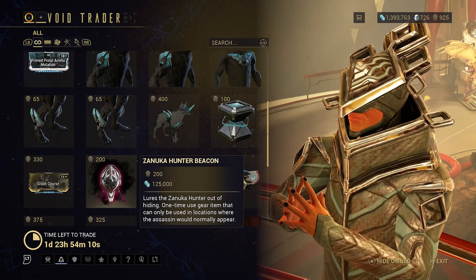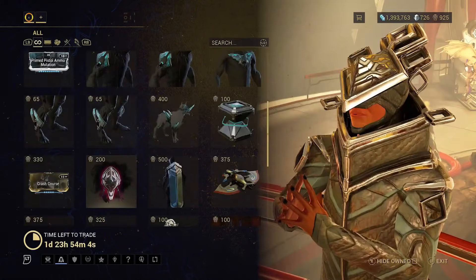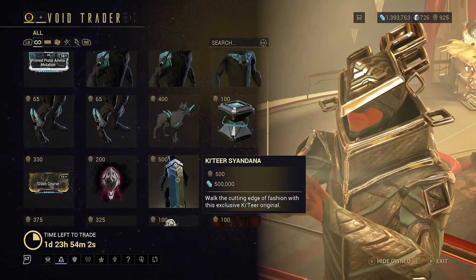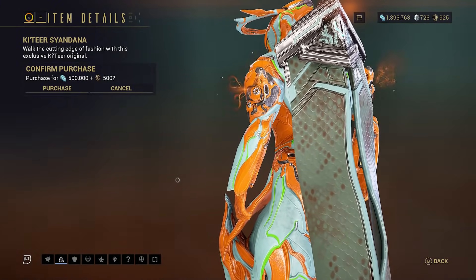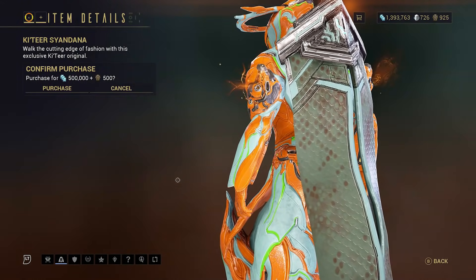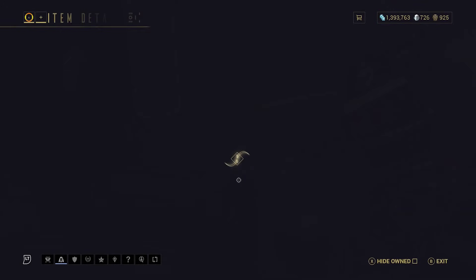Crash Course — 120% impact for rifle. The Zunuka Hunter Beacon — you can pick up as many of these as you want, but you can only use one of them per mission, and it gets Zunuka to come after you. The Katia Sandana — I am getting a lot of lag, not just from my brain, the controller is lagging like crazy as well.